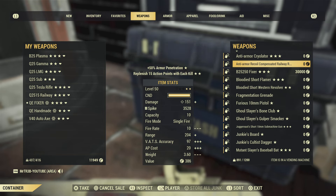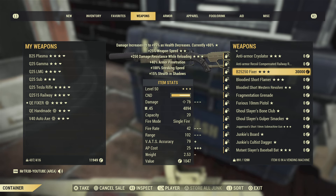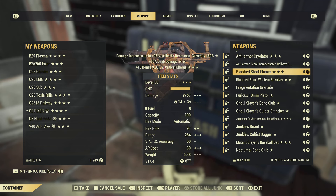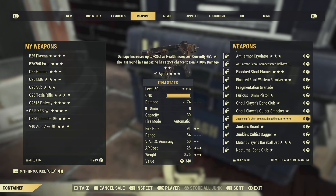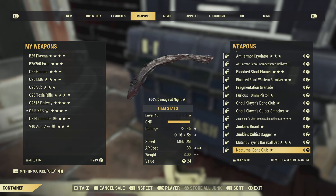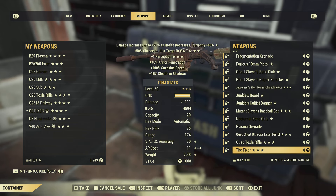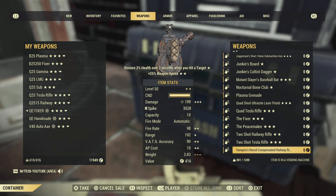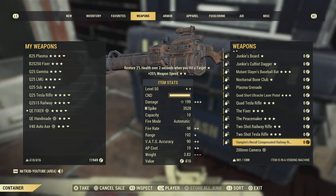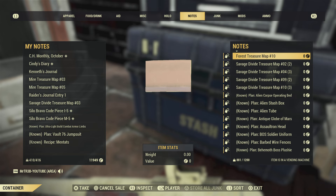We have got some cryolators, some railway rifles, a bloody flamer, some various other items you might want to change for script, a quad laser rifle, a quad Tesla, a half decent fixer, the peacemaker, a two-shot railway rifle, a two-shot Tesla rifle, and a half decent railway rifle. They're all okay weapons, but the star items, should I say, are actually the plans.